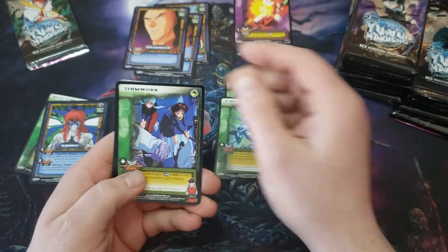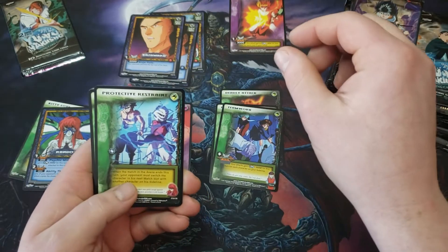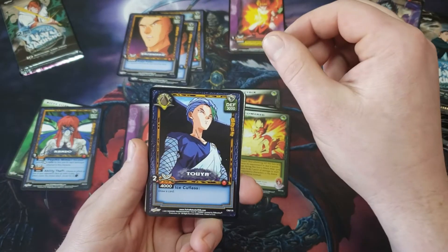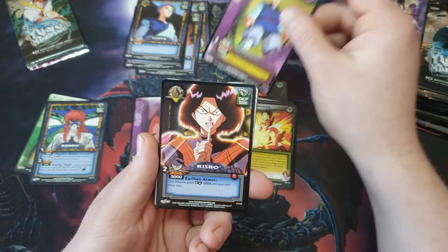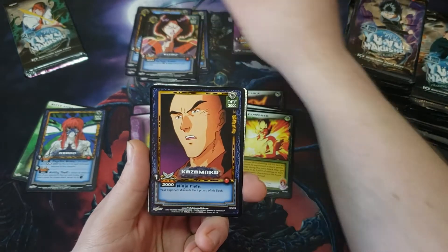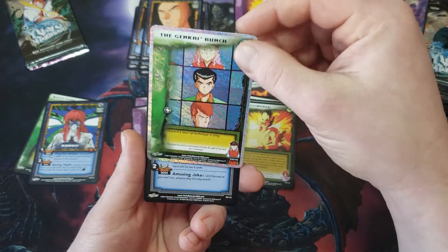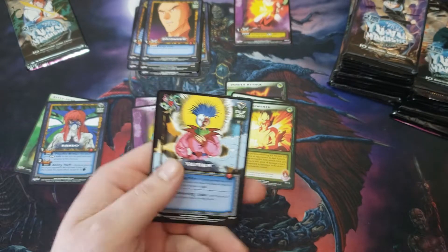Use Kit. I already saw a foil — Teamwork, Protective Restraint, Kidnapping, Overpowered, Toya, Reduction, Risho, Kazamaru. And the Genkai Bunch is the foil, with Suzuka. Sweet — I needed him.